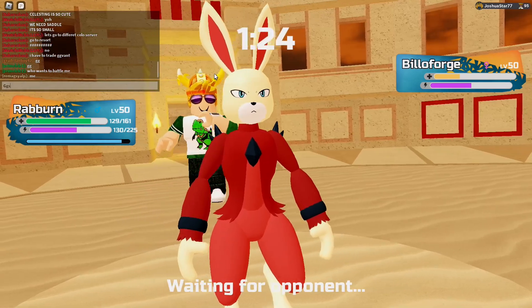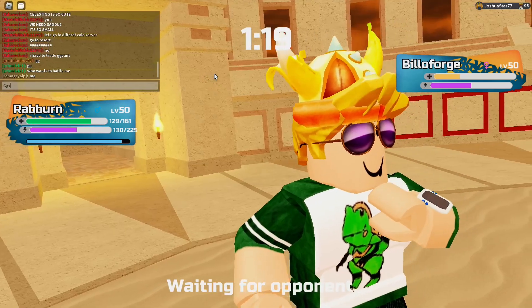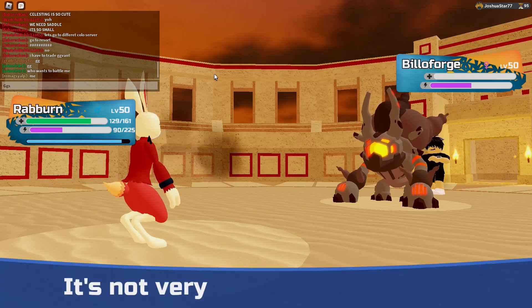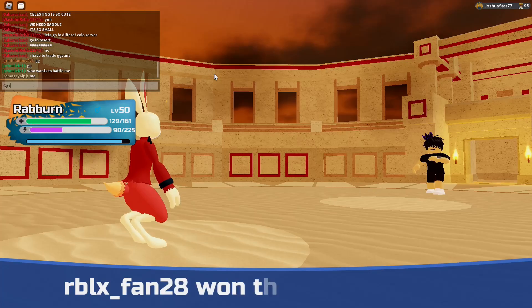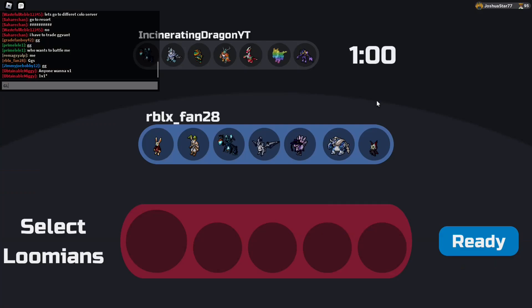Yeah, that'll probably be the strategy — if I'm up against a Bellaforge, I'll probably Bulk Up to plus six. So that is really good to know. There goes the Bellaforge. Let's head into battle number three with Reburn. Alright, battle number three.